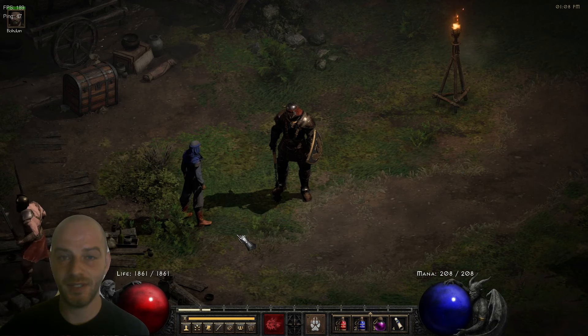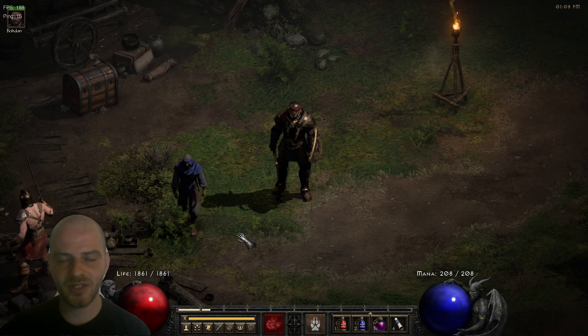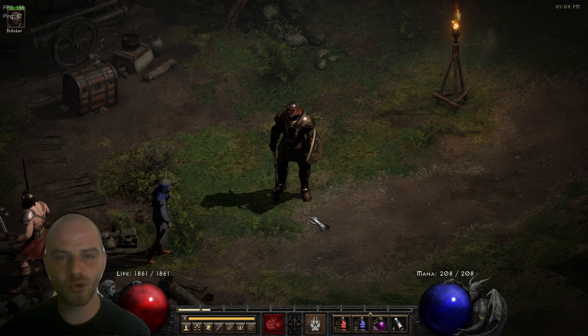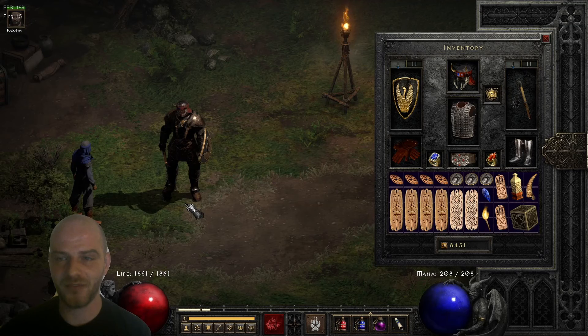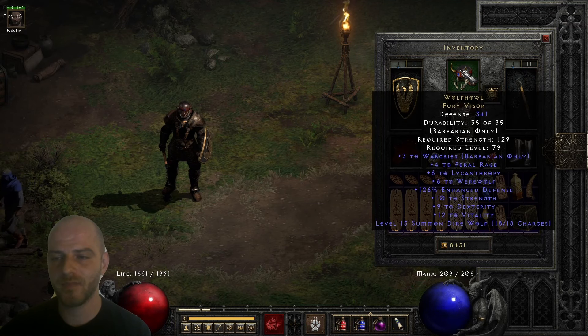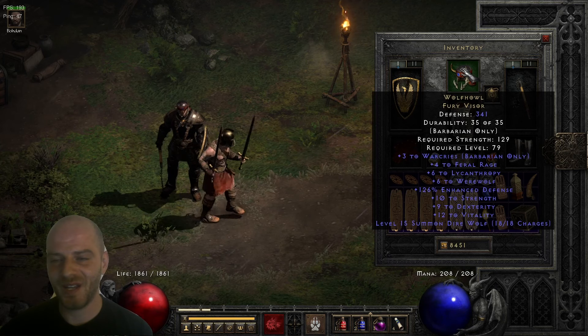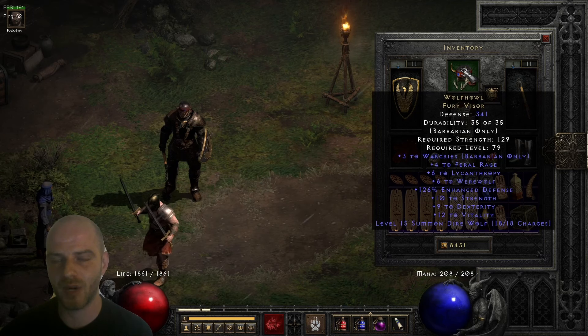Welcome to Odgespot. In the Diablo lore, both the Barbarians and the Druids are descendants of Bul-Kathos — they're his children, and that's quite interesting. There's also a unique item within the game which proves that, and that of course is the Wolfhawke Fury Visor. This is an extremely unique and somewhat rare item that basically gives you the perk of turning a Barbarian class into a shapeshifting Werewolf form, which further boosts the already strong Barbarian class.